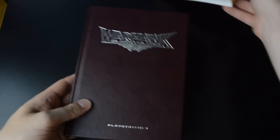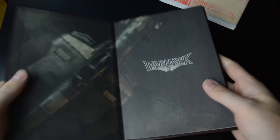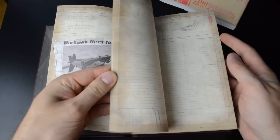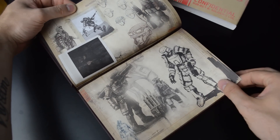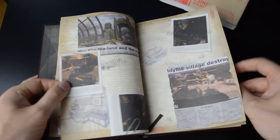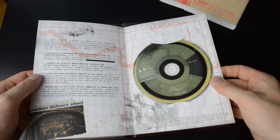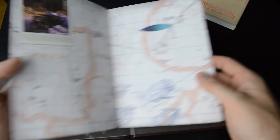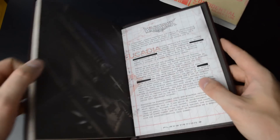Then, Warhawk. A Soldier's Log — a nice leather-bound book, quite a thick one. You got some clippings, drawings, and some empty pages as well. And here we have the press disc. There isn't supposed to be a game disc — you could download the game. So I think this is a complete kit as it is.